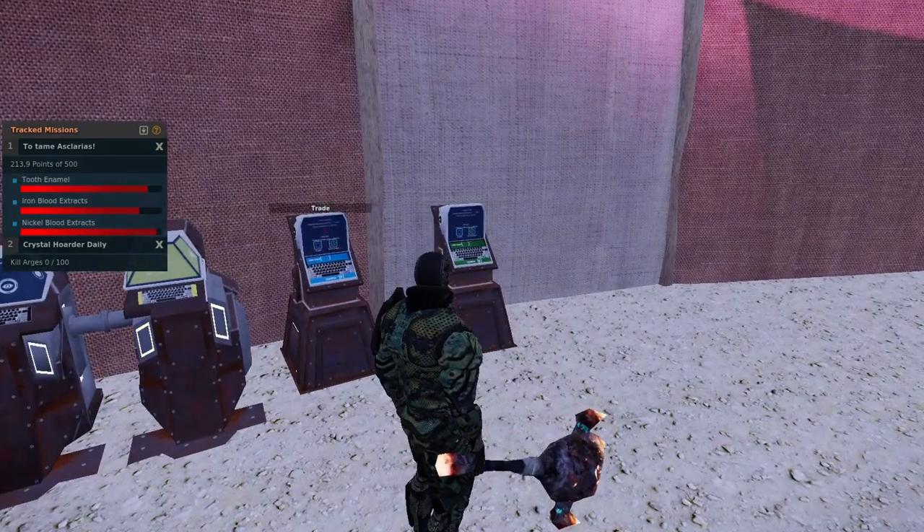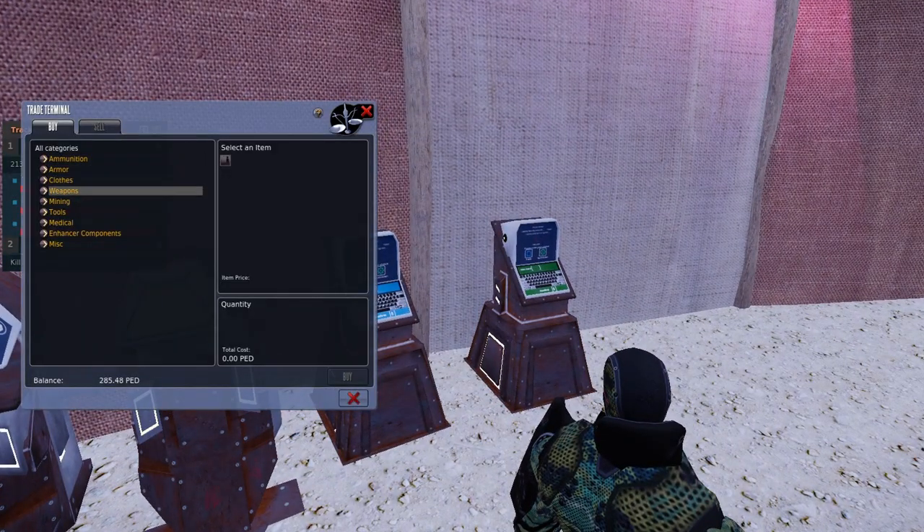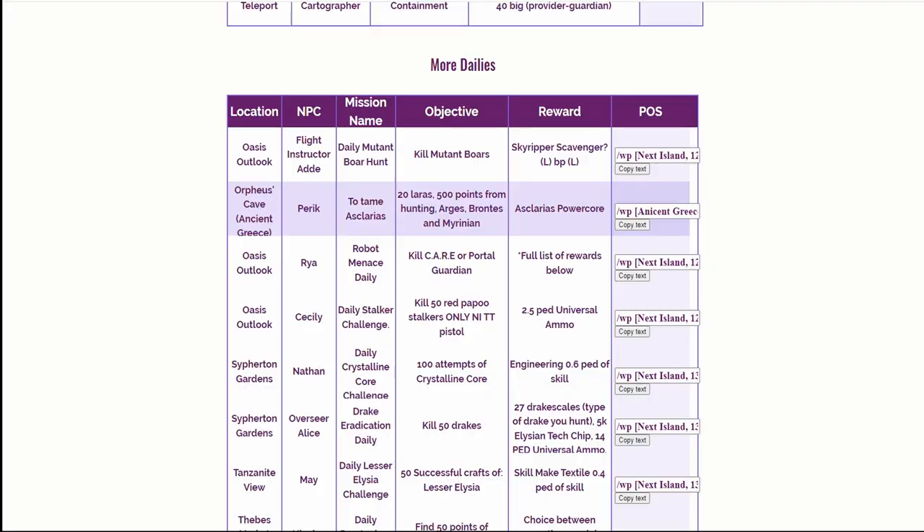And the Brontes are going to be the fastest way to do that. So let's take a quick look at the point system. And as always, the best place to come is Next Island Helper — you got to come here to get the information. So here I have highlighted tame Escalarius. What you need to do is tame 20 Laras, which is easy, super easy. And then 500 points from hunting Argus, Brontes, or Miriannon.